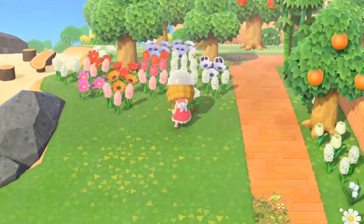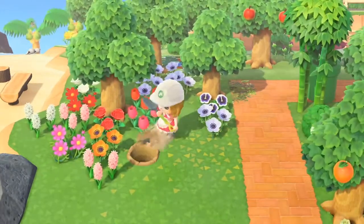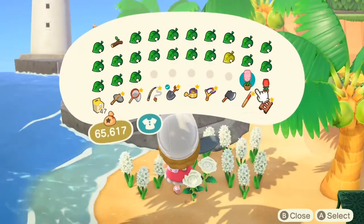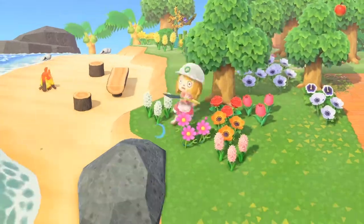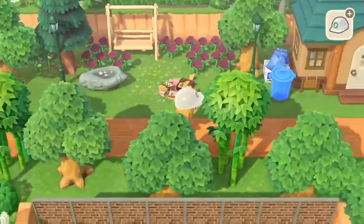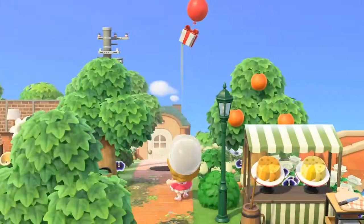I'm starting by removing all of these flowers I've had stored back here. I wasn't sure what kind of flower I would use for this build, but I end up going with the pink hyacinths — the rest just need to be out of the way so I store them on the beach. That's what you gotta do, deal with them another day. Now I'm getting some apples so I can remove the trees as well.